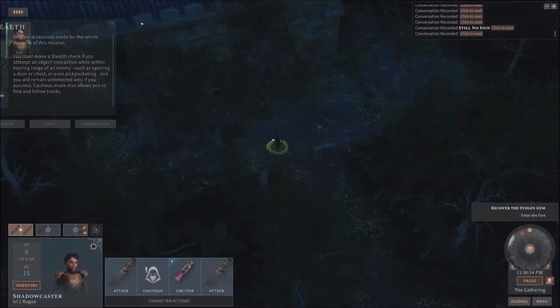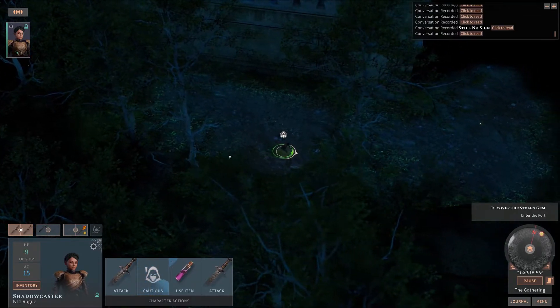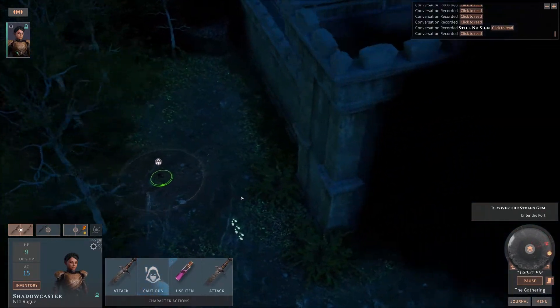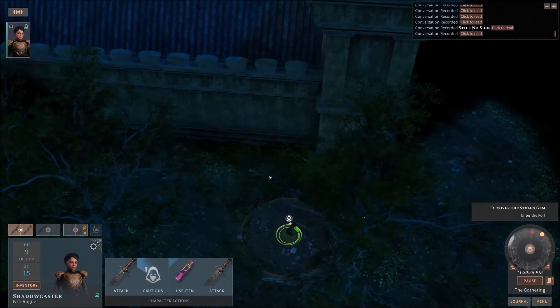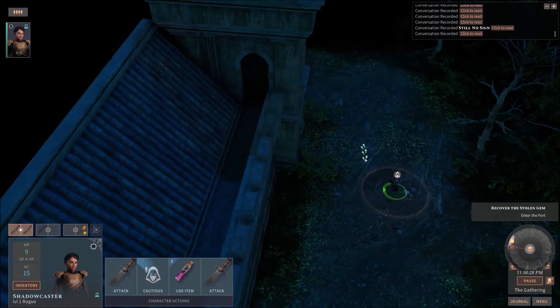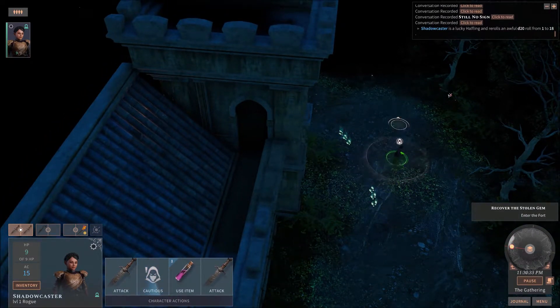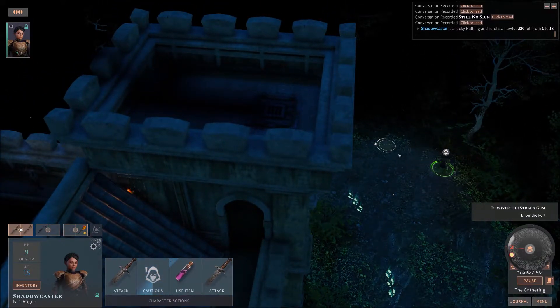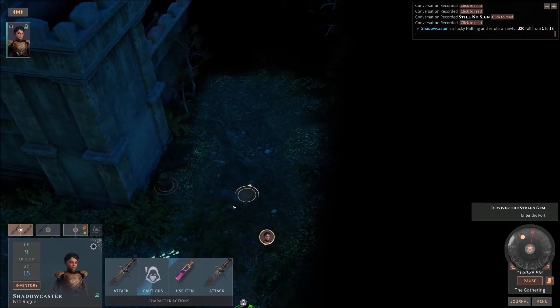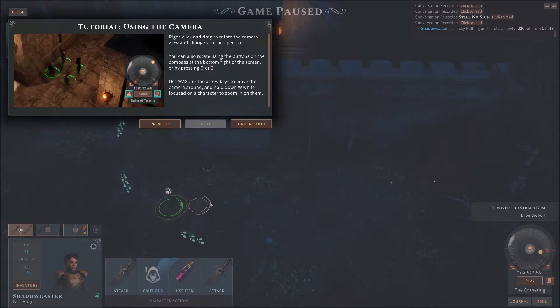This part of the tutorial is letting us know how to go into cautious mode. When you go into cautious mode and start looking around, you have a zone of influence — basically how much sound you're making. If bad guys fall within this bubble you're emitting, they're going to hear you. Also, if they can see you — like if they're looking right at you — don't try to sneak up on them that way because they're going to see you. You're not invisible. Notice here we've got the camera tutorial again, just letting us know how to rotate.